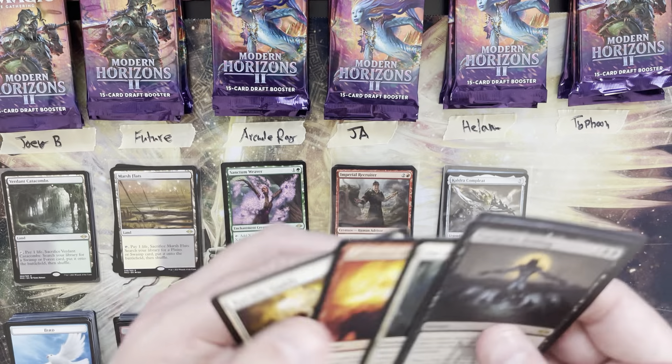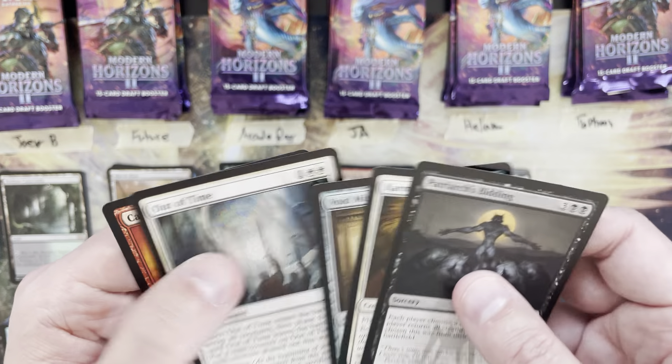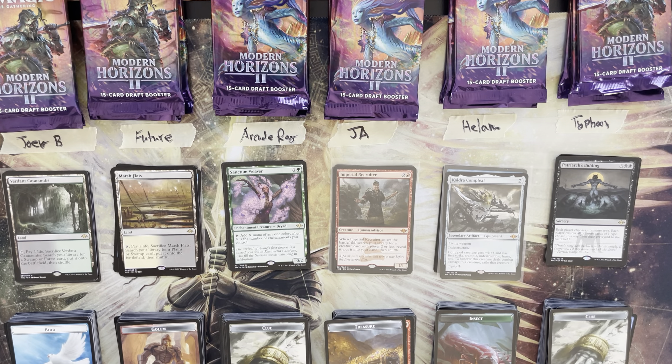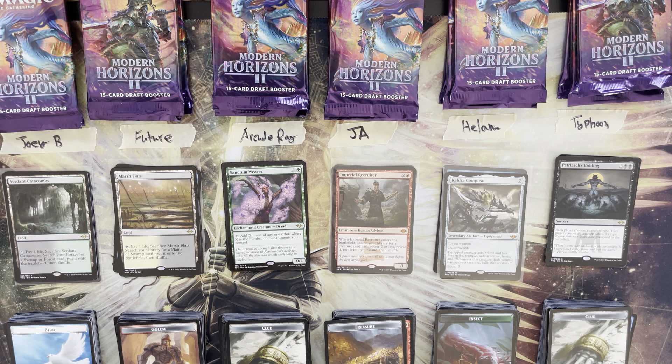Typhoon totals an 18, taking the lead after round one. Round one summary: Joey B with 9, Future with 13, Arcade Ray in the low with 7, Ja with 16, Helam with 14, and Typhoon in the high with 18. Not a super great start overall — got a couple of fetches but really need to see some value from the rare slots.